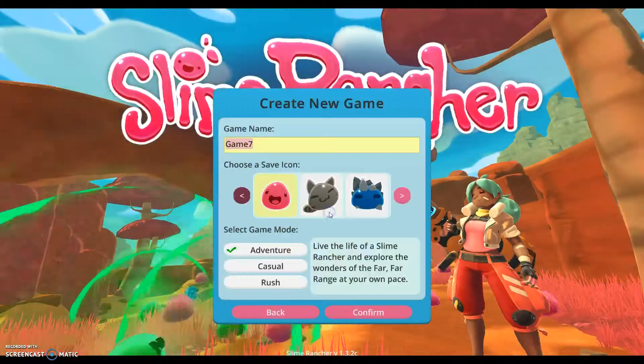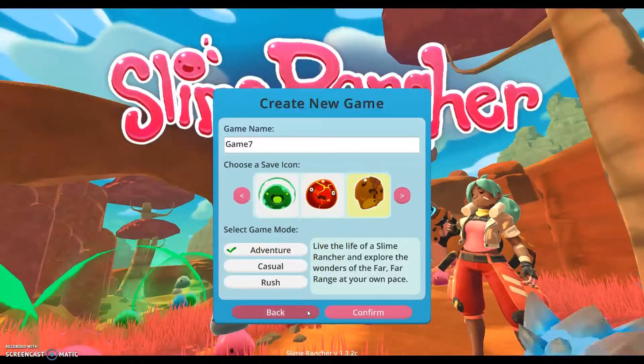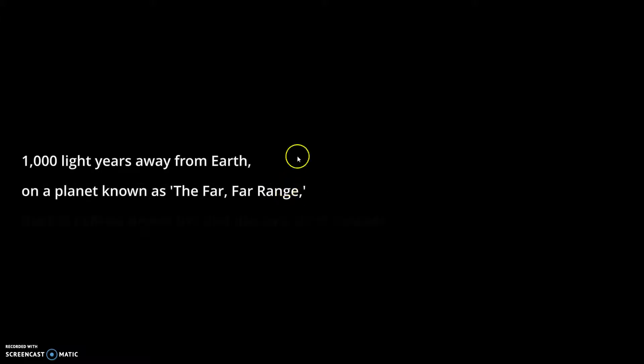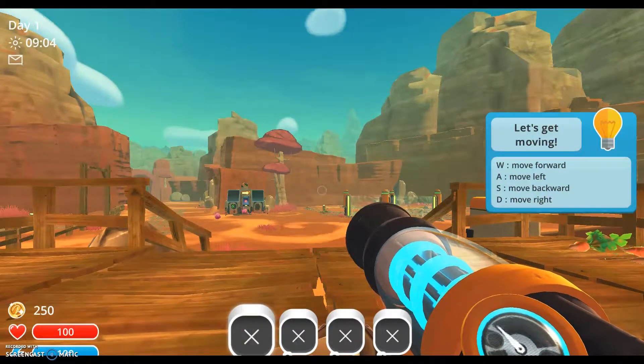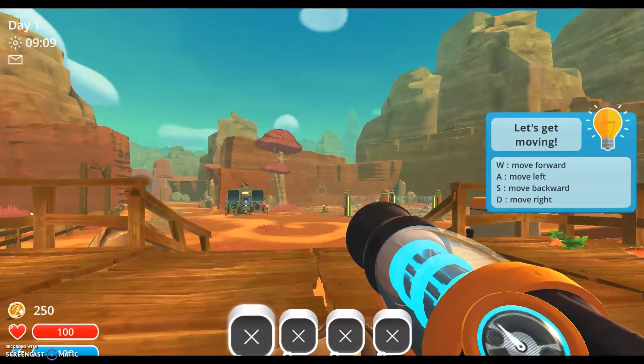Sorry if it's a little loud — my mic's really loud right now, so if it's destroying your ears I'm super sorry. Here we are, a thousand light years away from Earth on a planet known as the Far Far Range. The controls are: W to move forward, A to move left, S to move backwards, and D to move right.